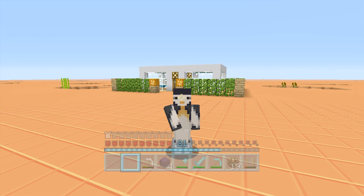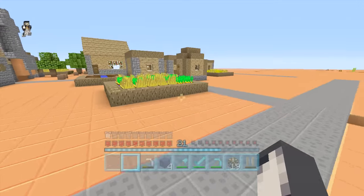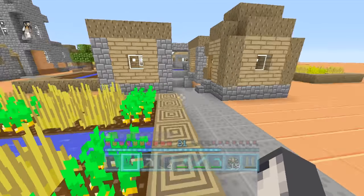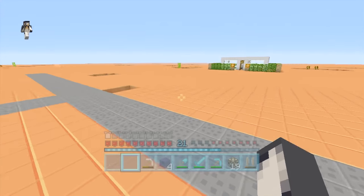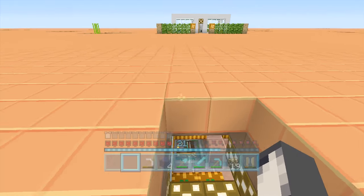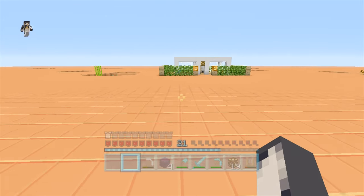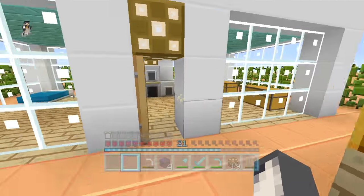Hey guys, this is SB737 and welcome back today to another video on the Stampy Flat Challenge. This was a challenge created by Stampy Long Nose, where we're on a custom super flat world with loads of different layers. I've got to do three different challenges: get to Bedrock, defeat the Ender Dragon, and defeat the Wither. I've already got to Bedrock and we're well on our way to doing the other ones.